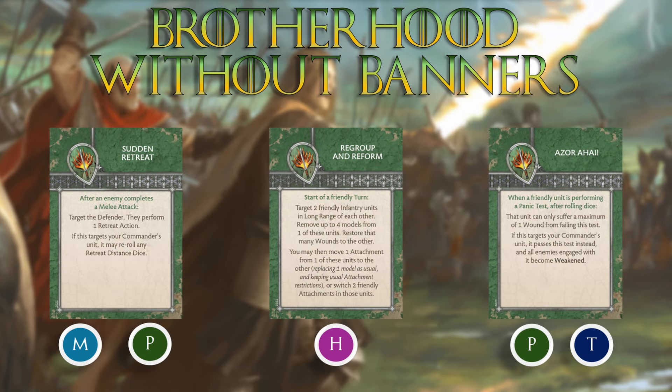Looking at the first set of three cards, we have a mix of protection, movement, healing, and token generation. Sudden Retreat is a movement and protection card. Regroup and Reform is a pretty classic healing card that allows you to transfer wounds around and includes a potential attachment. Azor Ahai is a very strong card offering either a panic auto-pass or wound mitigation, with the potential to add a token if it's your commander's unit that passes the test — though you're relying on it more for the wound mitigation or auto-pass than for the token.